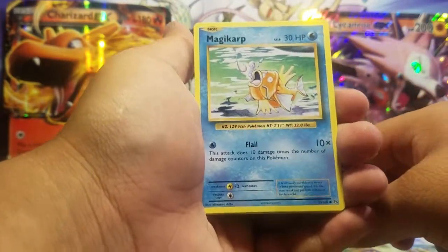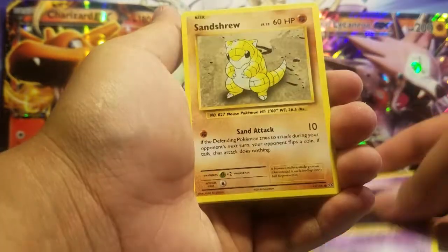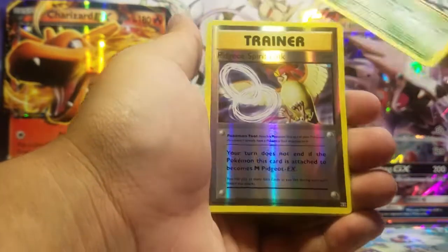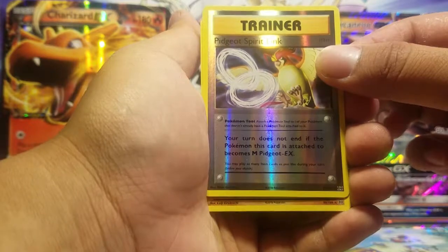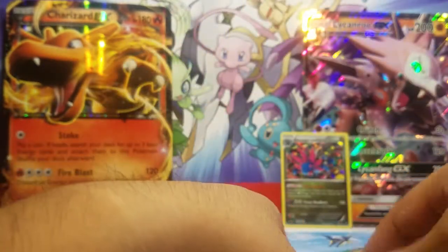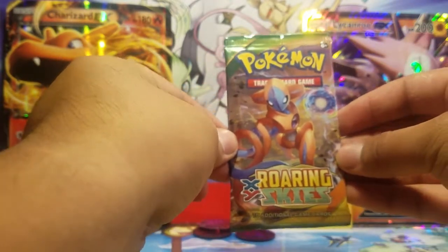Magikarp — if you're watching, Magikarp army! Gastly, Sentret, Weedle, a Pidgeot Spearow link, and the rare is a Dugtrio. So we have to rely on the last pack. So far this Walmart mystery power box is not that great.